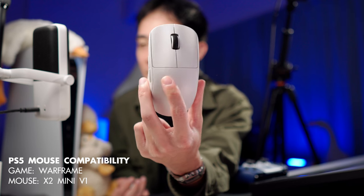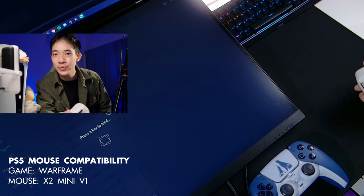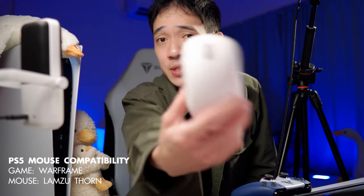Next mouse we have is the Pulsar X2 Mini, and this is version 1 of the X2. The X2 Mini V1 works with the PS5. Mouse buttons 4 and 5 don't work either, consistent with all the mice tested so far.